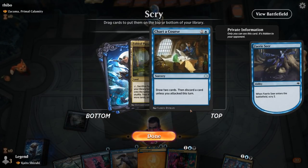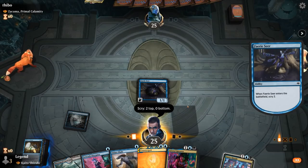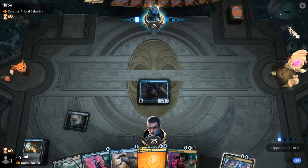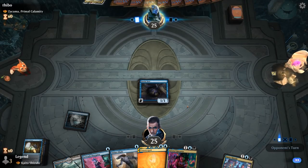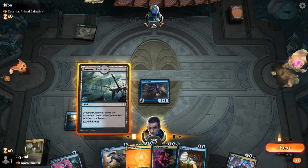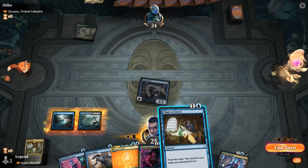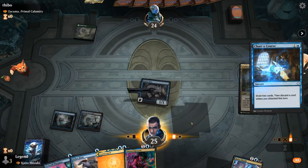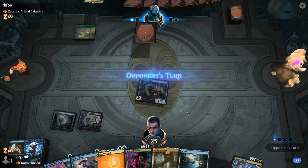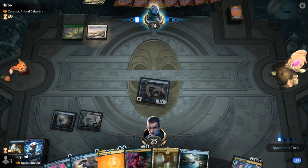Chart a Course and Fabled Passage — both reasonable. Could keep Chart a Course on top to draw two next turn, then draw into Fabled Passage and hopefully find another land along the way. Could have also kept the land on top first to guarantee a turn 3 Kaito. So we'll try this approach — there we go. Now I get to play Kaito on turn 3 to make sure we keep hitting our land drops and find more interaction.